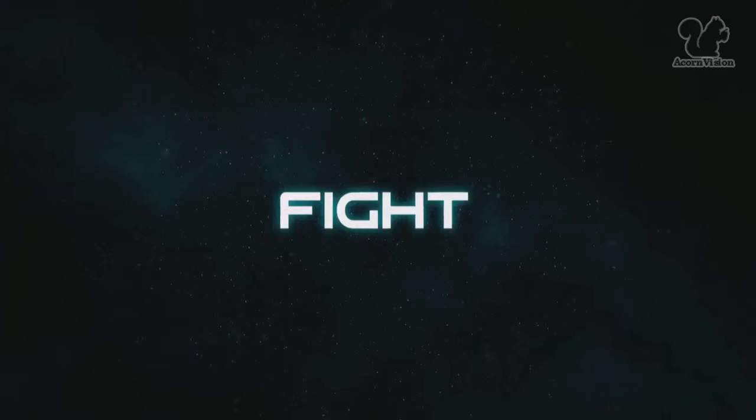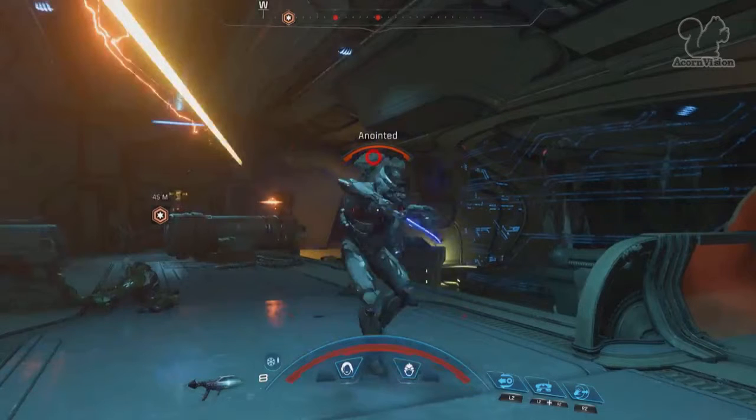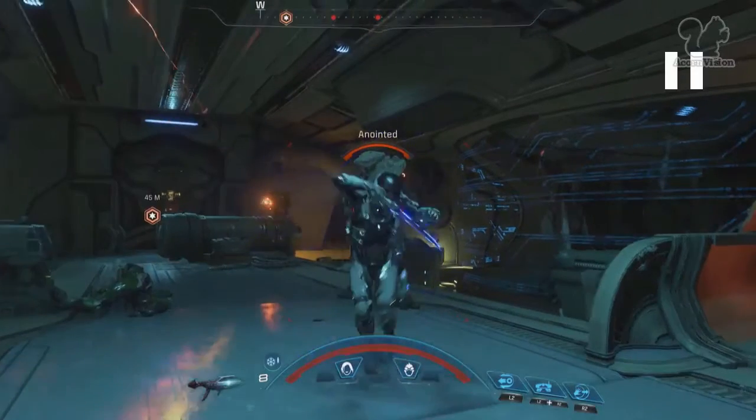Slowing it down more — the Anointed, a new type of enemy, part of the Kett family, is about to get shanked by a very stylish takedown. Spins around with a blade and gashes them in the stomach. So melees can be customized — you can choose a punch, a knife, or something else. There's a biotic glow on the blade, so maybe it depends on the character class you choose. Biotics have this blade melee, or different classes have different melee attacks. I think that's a particle rifle or a different variation of an infinite-firing weapon.